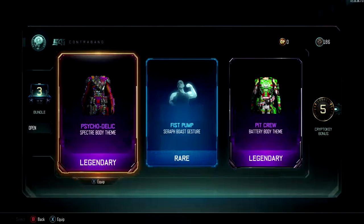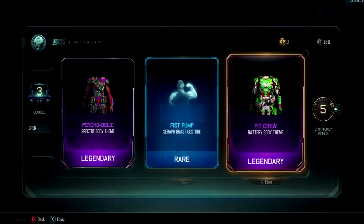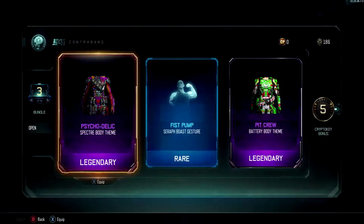What do we got? Neither one of those is really good for camouflage but they look kind of cool. Fist pump — not really that special. Pretty cool, pretty cool body.